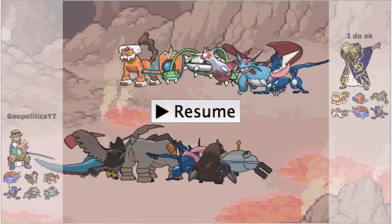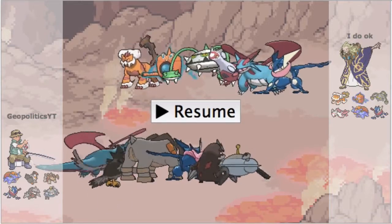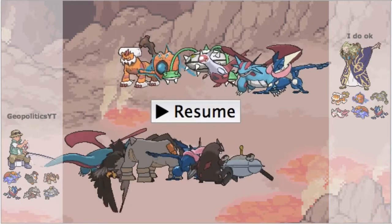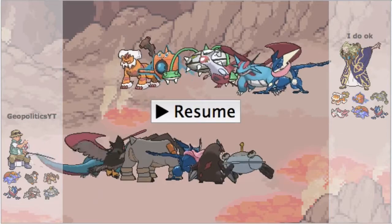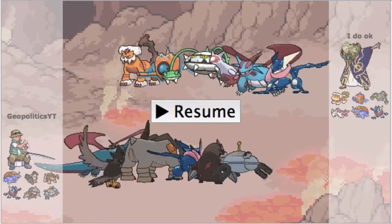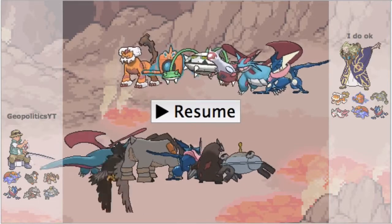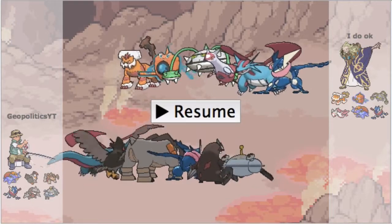He has Mega Salamence as the star of the show, and then he also has Greninja. My team looks kind of similar in that we both have Mega Salamence and Greninja, but we differ because outside of my Mega Salamence I have Choice Band Staraptor, which I love using this gen — it breaks down a lot of the counters that Mega Salamence has. Rotom doesn't really stand a chance against a banded Staraptor, and even Ferrothorn takes like 70 percent.